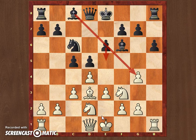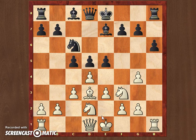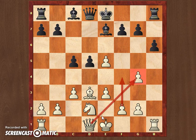My opponent went for h6, thinking the position is more closed this way and there won't be any ideas on the h-file. He can just finish his development and have a nice position with center space. But he maybe underestimated g4. With g4, eventually I want to play g5, open up the h-file. I'm not worried about weakening the kingside since I will be castling long.